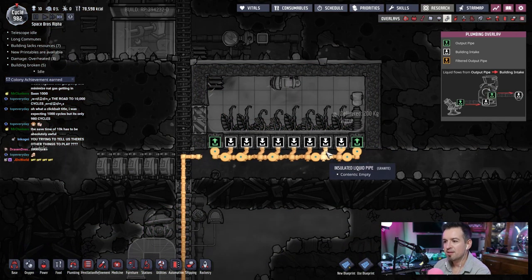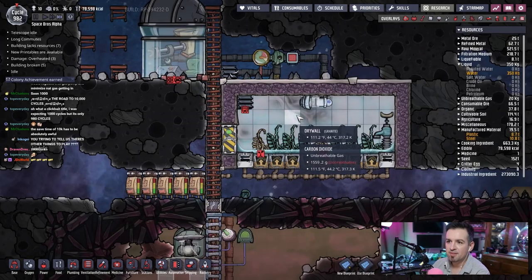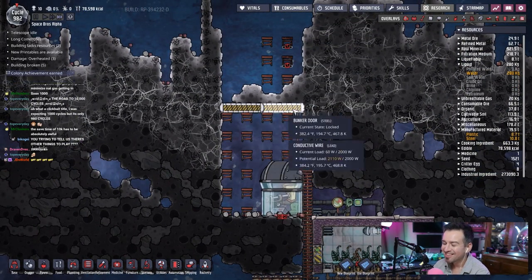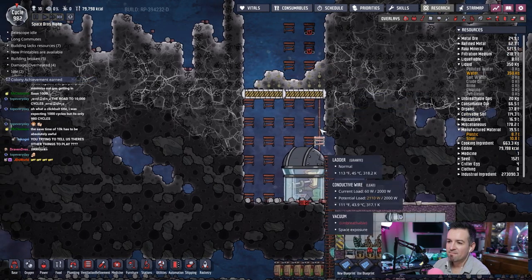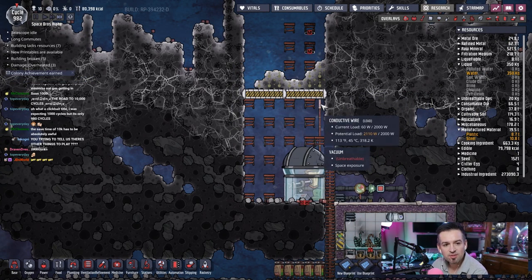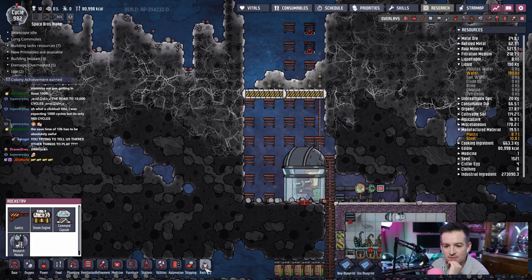Beautiful. I'll let them keep going to get this pipe backed up — that means we're good. All we have to do is get up here and clean this mess. This is super hot — it's all regolith. There was some kind of defense mechanism mentioned?